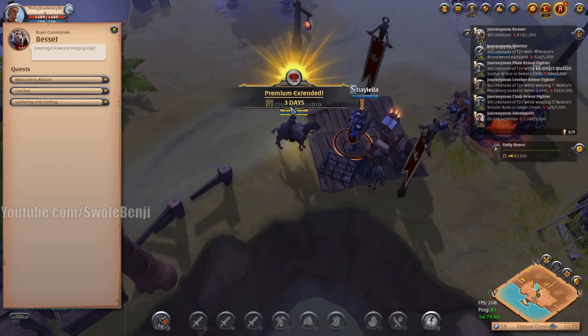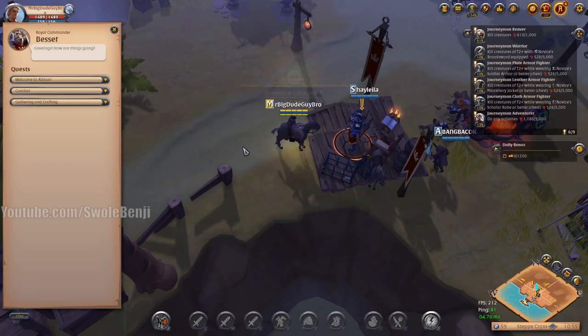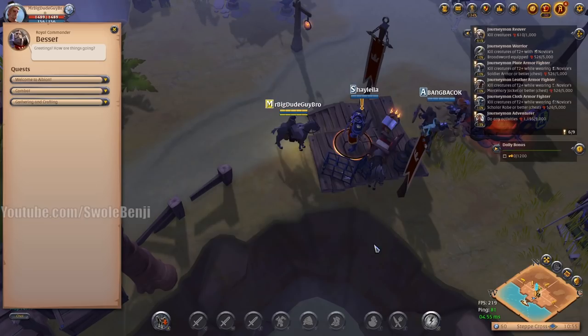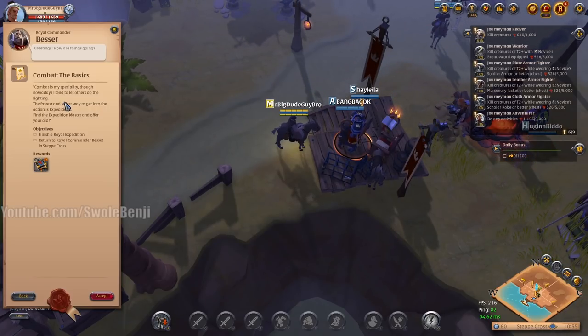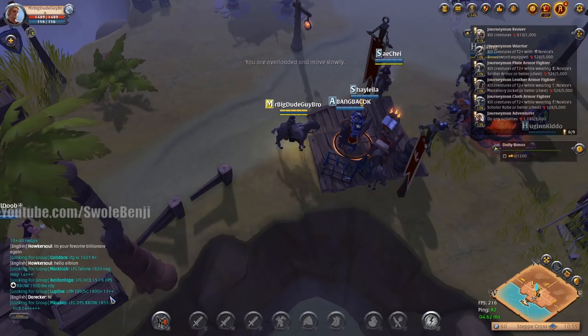Once you're ready, talk to him and hit Continue — you'll see 'Premium Extended: 3 Days.' He'll give you more quests. Go to the Combat tab, click the Basics, and accept.